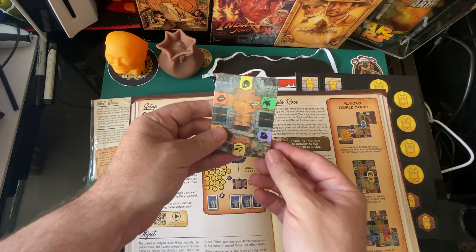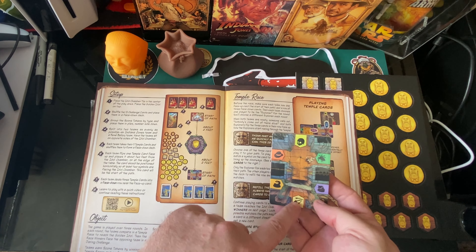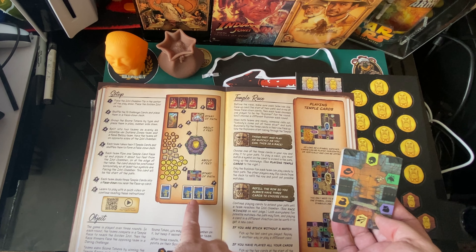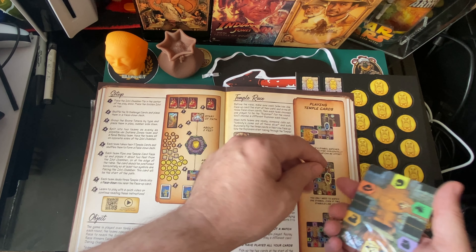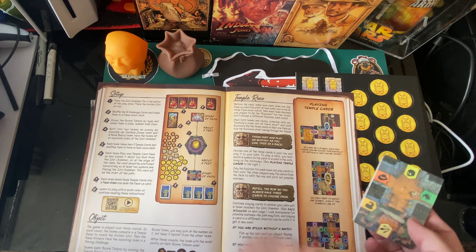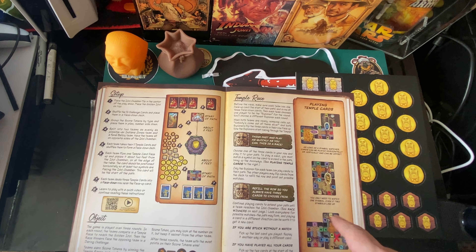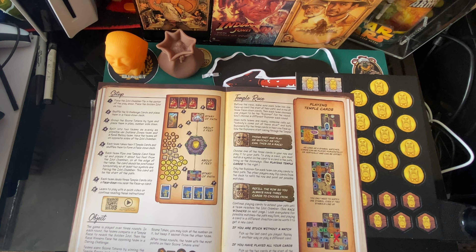To play a card, you must match the symbol on the card to a card already in the path, lining up the doorways. Basically you're lining these up - it's a bit like dominoes, you've got to match them up to make the path. Cards can be played horizontally, vertically, or offset. You only need to match one symbol if two symbols are lined up. Cards cannot overlap any part of the card already in the path.